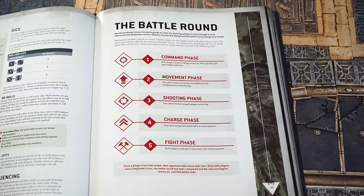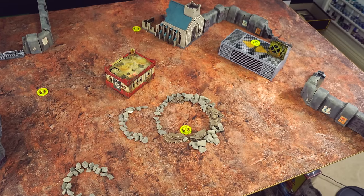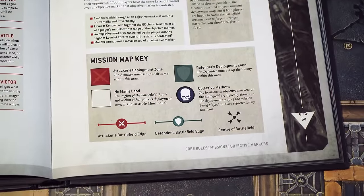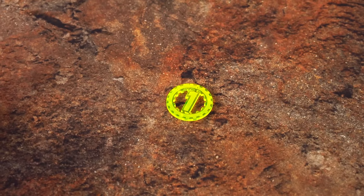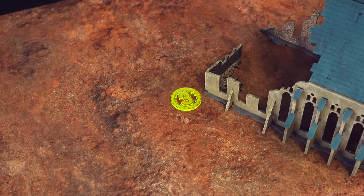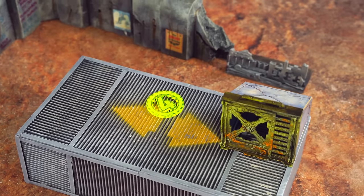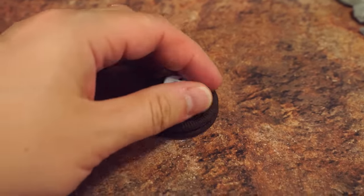Here's our little battlefield set up with some terrain. For this demo, Ant and I are going to play three battle rounds. In each battle round, each player has a turn — so that's three turns each. Regular larger games of 40K last longer, usually five rounds. Some missions feature things called objectives — areas of importance on the map represented by 40mm markers. Pro beginner tip: if you don't have any markers the right size, you can use Oreos — they're exactly 40 millimeters.